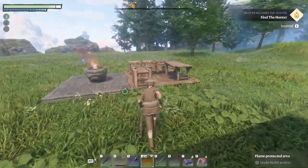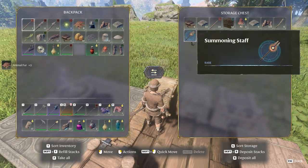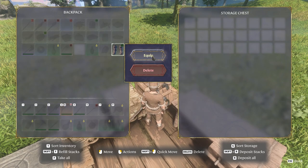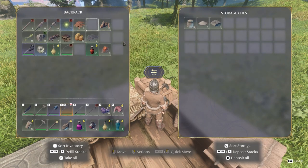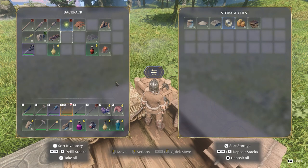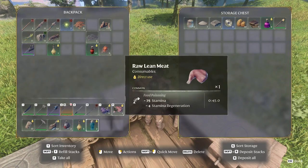Let's repair our gear. We have fur here, and we actually have resin here as well. That's what happens when you take a few days off - you forget all your stuff. Let's sort the inventory: store this, destroy that, keep that for now. Mana potions we really don't need right now, and I rarely use torches to be honest.